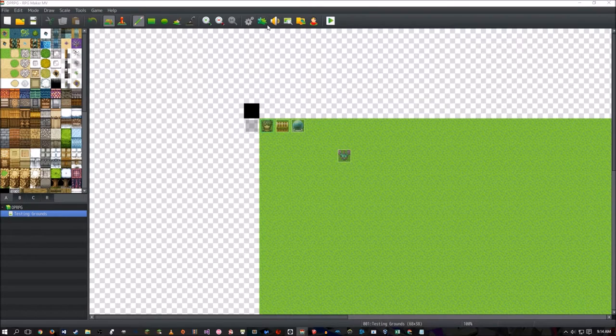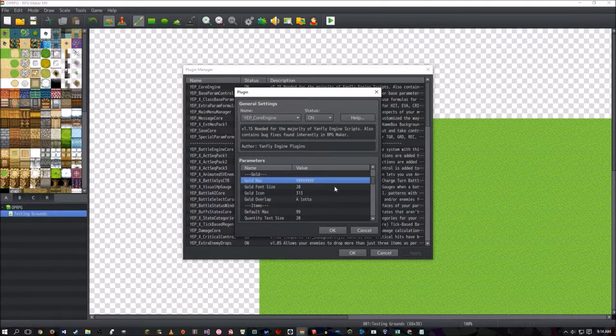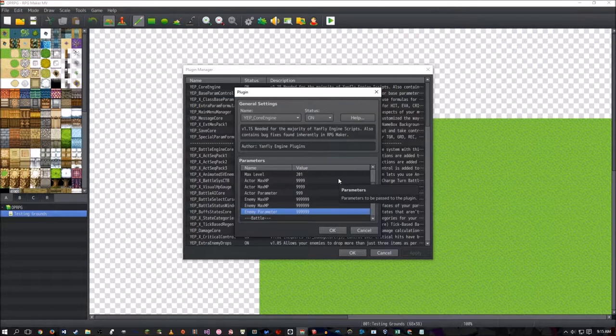Before you start doing anything, you're going to need three — I believe it's actually four — plugins. Yanfly's core engine plugin, so you can change the max gold. I want to be able to have your character collect so much gold in this game. I don't believe changing these three is very necessary because the next plugin overrides these anyway, but you do want to make sure you change your enemy max HP, max MP, and enemy parameter. I'm going to have my level cap be 200, and I want to extend it to 500 eventually, but enemies are going to need a lot of stats, and so are your actors.